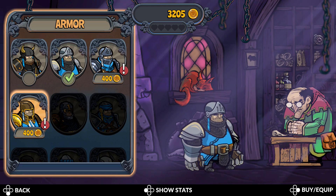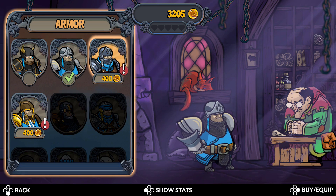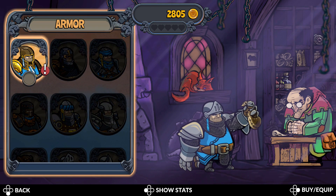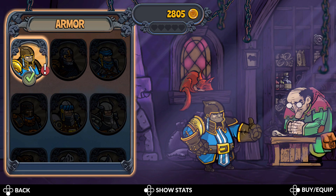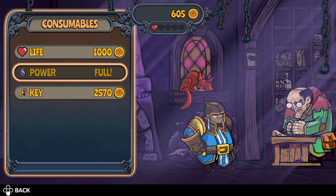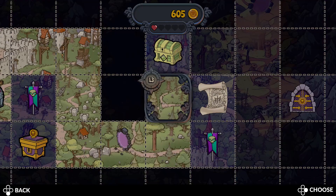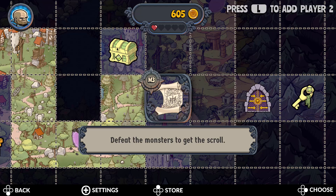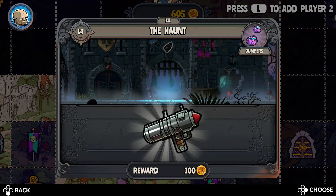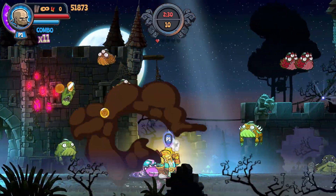You can either buy new armors that will increase or decrease specific statistics about your character, or you can buy some of the music in the game, some scrolls, some artwork — that kind of thing as well. You can also purchase some potions, which help to fill up that special attack I mentioned earlier, or you can purchase hearts, which act as lives. If you run out of lives, it's going to be a game over, though you just get to try the level again. But if you have lives, you can respawn on the spot and get right back into the action without having to restart the entire level.